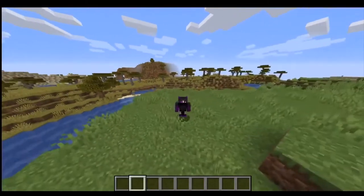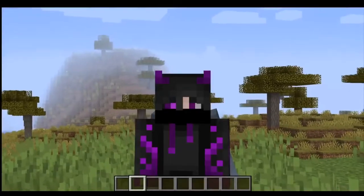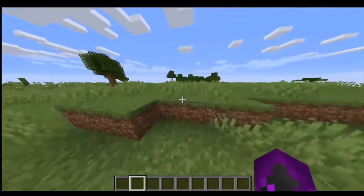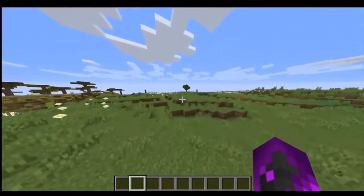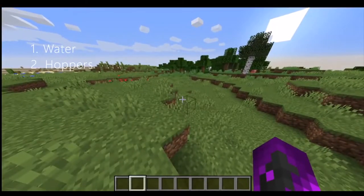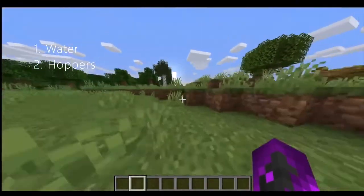Hey everyone, what's up, back with another episode. Today we're gonna make an AFK egg farm so you can make a bunch of eggs. There's actually two ways to make this — you can make it with water or you can make it with just hoppers. I'm gonna be showing both ways today.